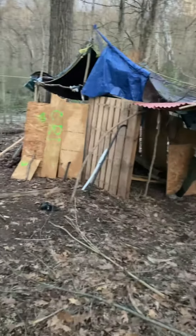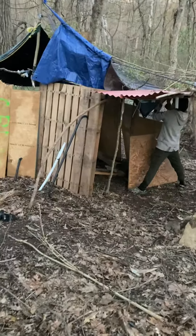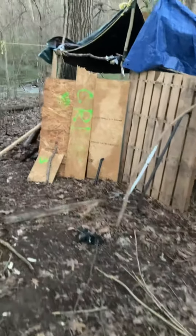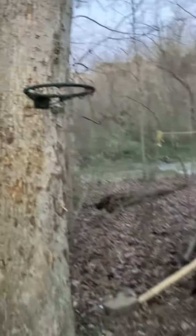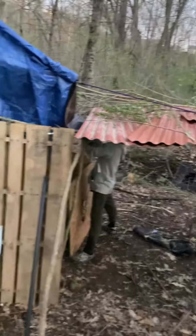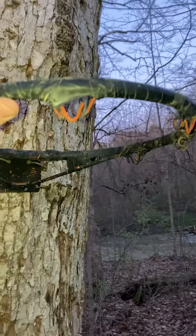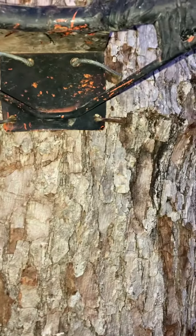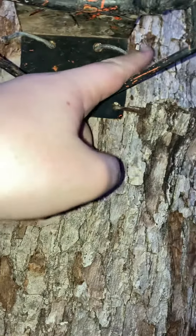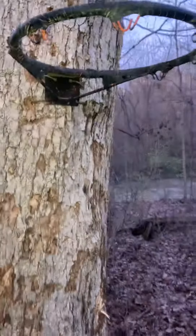Welcome back to the new and improved fort tour. Carter is doing some structural support right now, but it's not even close to being done — it's like prototype level. First update: we built a basketball hoop. This thing is sturdy, look at that support system. We nailed in nails and then moved them to the side, so that worked pretty well.